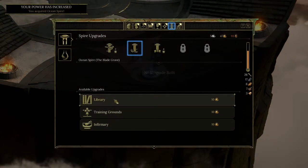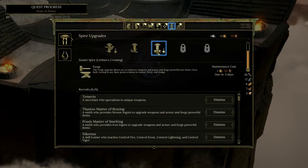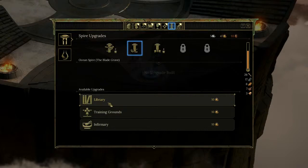You can build stuff again here — I was expecting that. On my first spire I built the forge, and I'm thinking the other spires let you build the remaining stuff. That's cool. I think I'm going to build a library because I have a lot of things to research. That was it for this video guys. I hope it helps — give me a like, subscribe, and I'll see you in the next video!